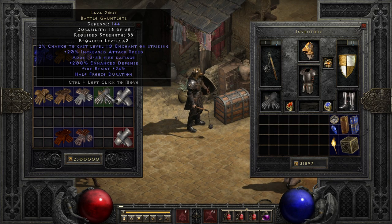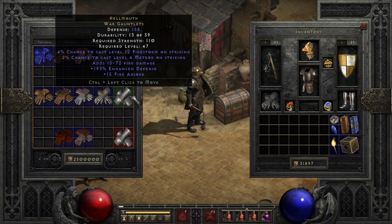Next is a bit more of a gimmicky, but still fire-themed pair of gloves called Hellmouth. These unique war gauntlets can be used for a little bit of fun, with a chance to cast builds to play around with them. Though with their percent so low, it's not super reliable, especially for the levels of the skills it causes to spawn. Beyond that, these are just decent defense gloves with fire damage and absorb, so nothing too special to write home about, but they can be fun here and there, even if they are not super valuable.